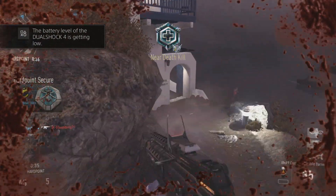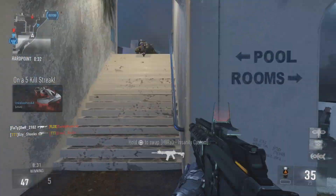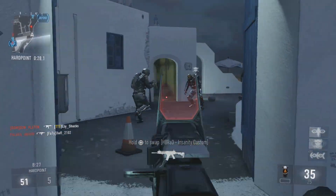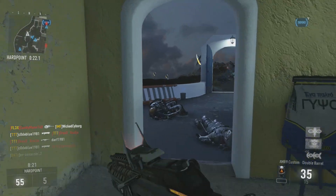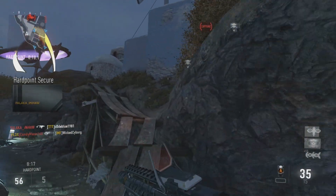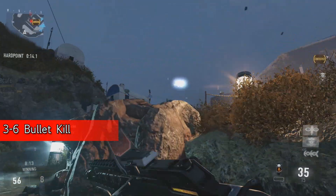If we go ahead and start looking at this gun's damage, what we can see here is that up close it does 34 damage, which means it's a 3-bullet kill up close. At mid-range, it does 20 damage, which is a 5-bullet kill. And at long-range, you're looking at 19 damage per bullet, which means you're looking at a 6-bullet kill. So, a 3 to 6-bullet kill — which is a huge gap.